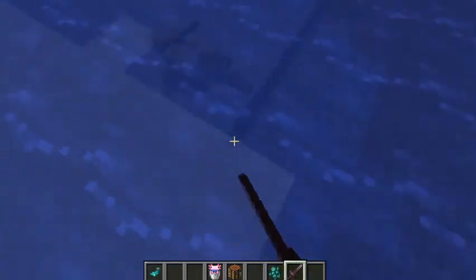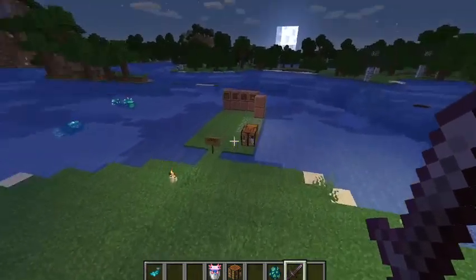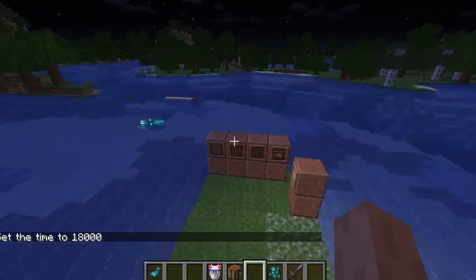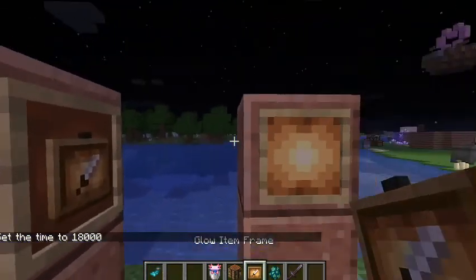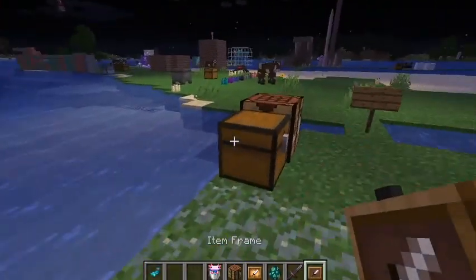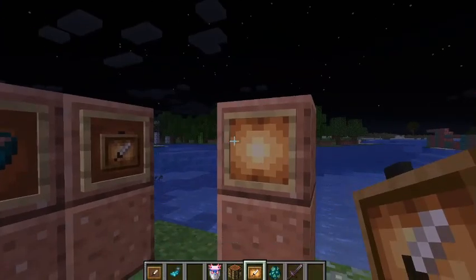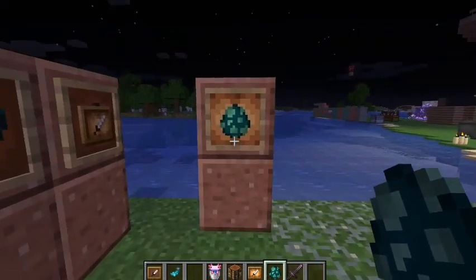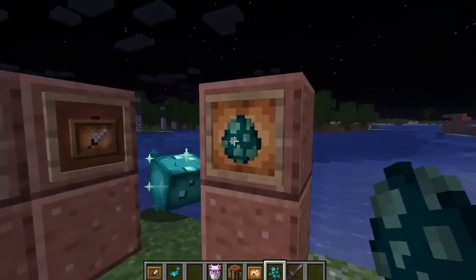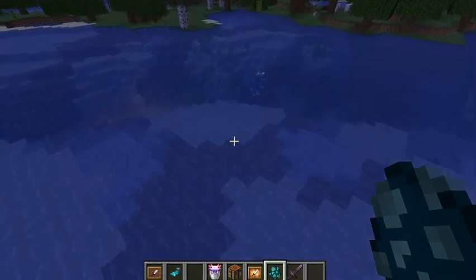I need it to be darker out because next up is the glow item frame. A glow item frame is an item frame that glows — you craft it by combining an item frame with a glow ink sack, and you get a glow item frame. It kind of just illuminates the area around it and you're able to see the item better. Here's a comparison between a regular item frame and a glow item frame.